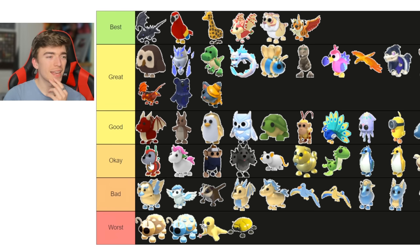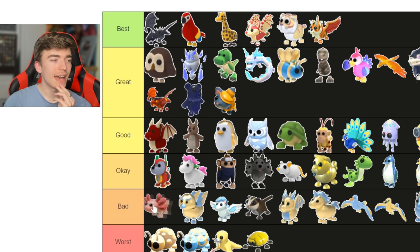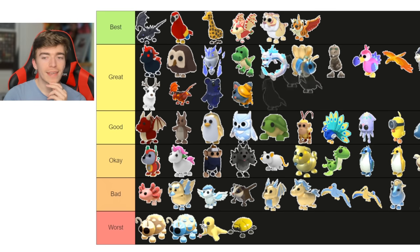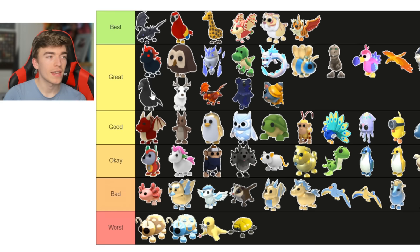Robo dog — let's chuck it here as well. The axolotl — I wasn't really a fan of it. The evil unicorn — I guess this one's pretty good; I like the whole style of evil pets. The crow — that's a pretty good pet; I'm going to say it's great. It's a nice design and its neon is great.